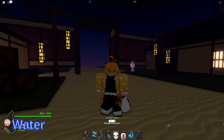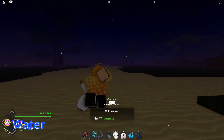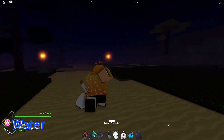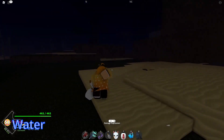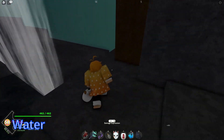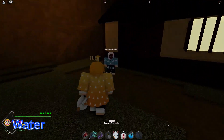If you want Water Breathing, it is a pretty long walk from spawn, but I'll be showing you right now — I'm going to be speeding this up. Just follow my exact path. Once you're about right here, you want to come up on this rock, go exactly right here, run through that wall, run down, jump over all this water, and Water Breathing is right here.